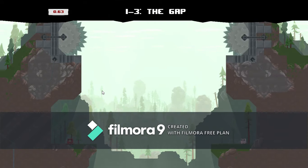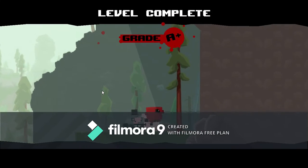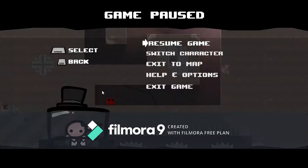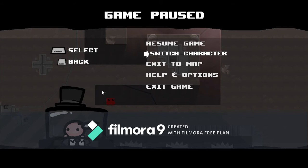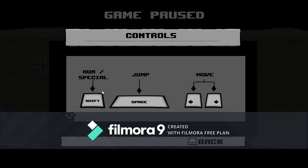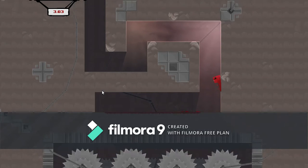Now you have to press Shift and Space. I'll show you the controls. To run fast, you press Shift — that gives you powerful speed. To jump, press Space. Movement is easy. Now let's go.